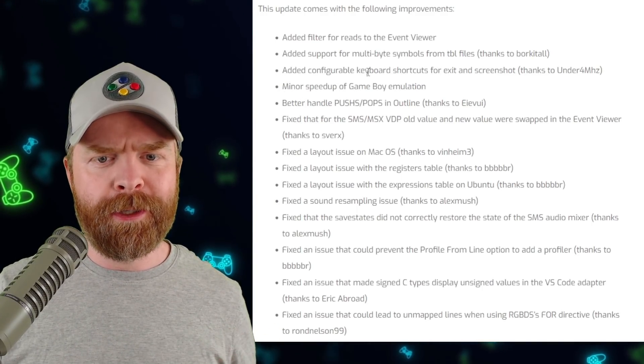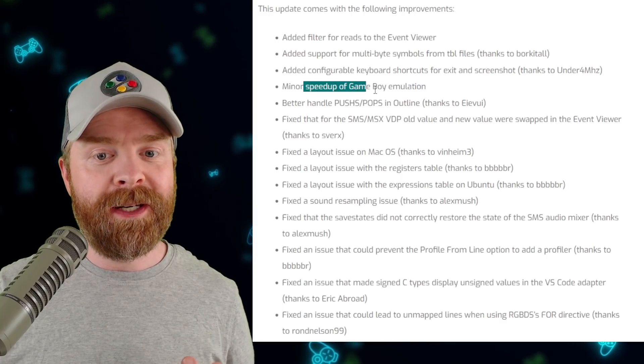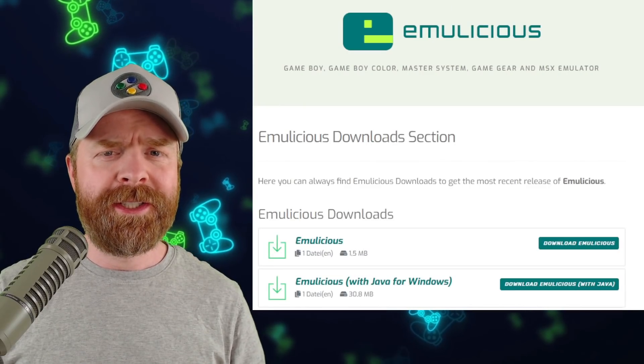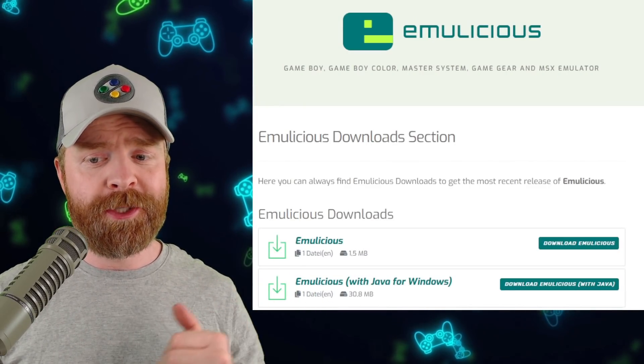The Emulicious update added configurable keyboard shortcuts for exit and screenshot, a minor speedup of Game Boy emulation, a fixed layout issue on macOS, and a fixed sound resampling issue. Emulicious is available for Windows, Mac, Linux, and the Raspberry Pi.